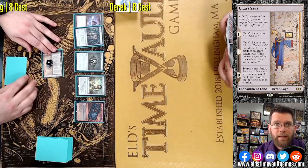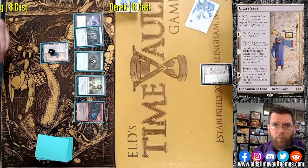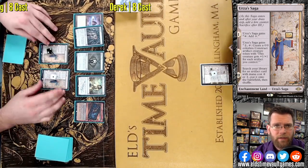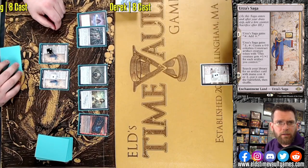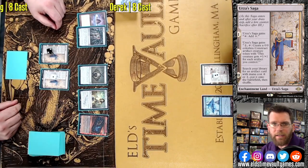Chalice of the Void coming down — that's going to be a brutal card here. We've already got Urza's Saga on board, and that is going to be making 6/6 and then 7/7 Constructs. As those Constructs scale with additional Constructs, they just make each other bigger.